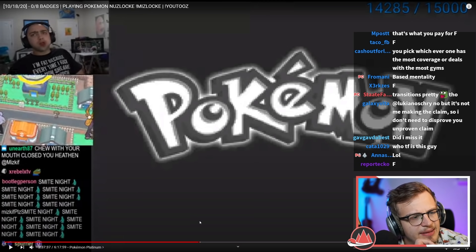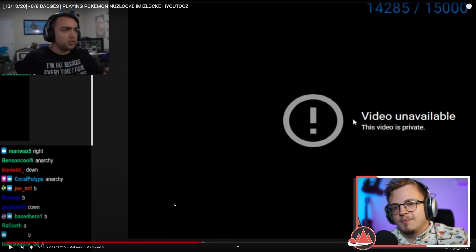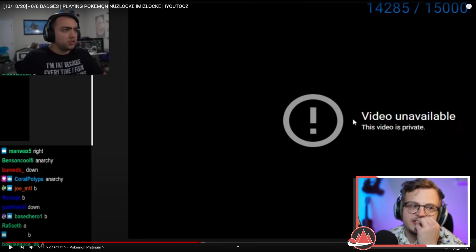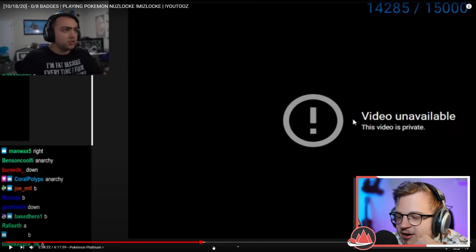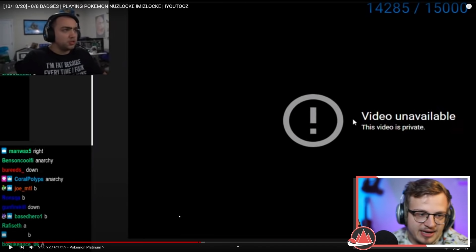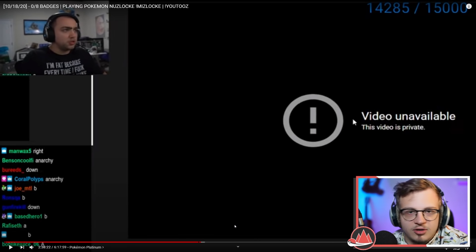Without further ado — actually, I thought about keeping chat off screen because you guys are so cringe. It's time to watch Mizkif do a Nuzlocke. I don't think this is his first one — I think he did Emerald before this. From what I understand, this is a randomized Platinum Nuzlocke, so both his encounters and his enemies' teams will be randomized. I don't know the exact randomizer settings — I'm sure some YouTube comment will have it.